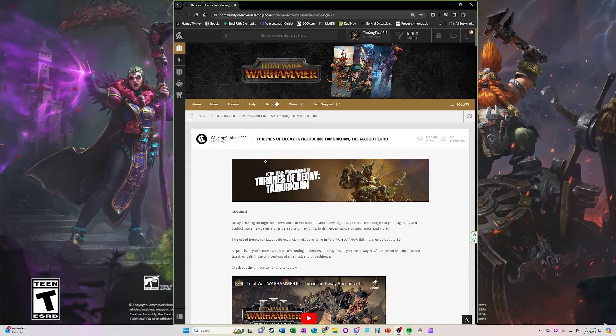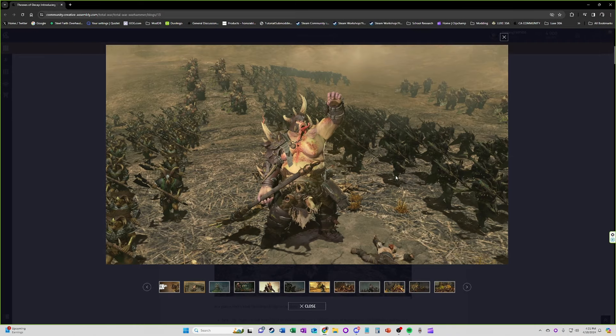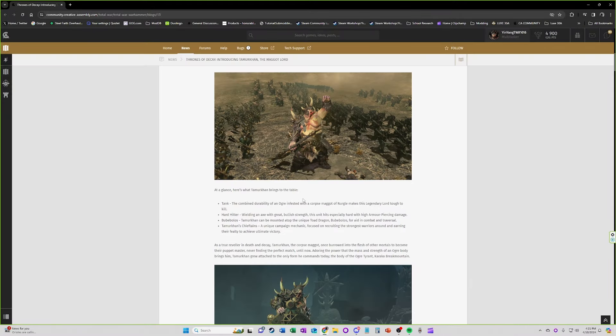Starting with Tamurkhan himself — as you can see he is a big old boy. He is just massive in comparison to the rest of his troops. He's going to be able to get some standard beastmen, which I believe come with one of his chieftains, we've got some plague ogres, some warriors of Nurgle, and more plague ogres over there. Basically he is going to play exactly like he looks — he's a tank, a hard hitter.